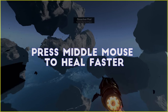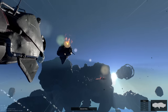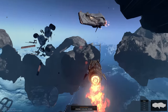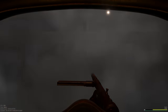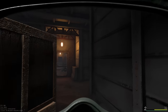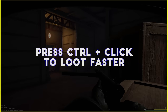Starting with a few inventory shortcuts — shout out to caffeine junkie 3 in the comments for this one — you can quickly use a healing item by simply hovering over it in your inventory and clicking the middle mouse button, instead of right clicking and then clicking 'use item.' When you're in a stressful situation, that half second of time saved can be huge, so next time you go to heal up after getting shot, just tap that middle mouse button.